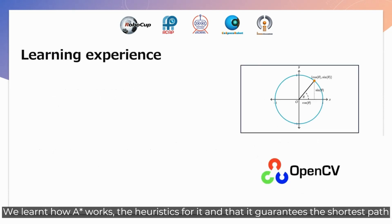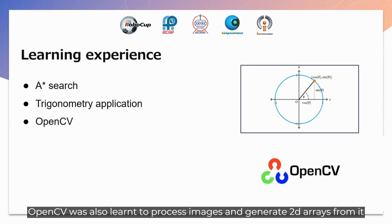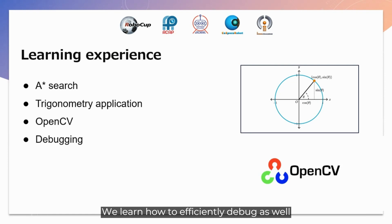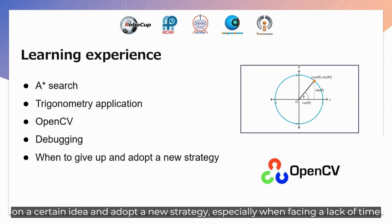We learned how A* works and its heuristics and that it generates the shortest path. We learned how trigonometry can be applied to many things despite seeming unrelated to robotics. OpenCV was also learned to process images and generate 2D arrays from them. We learned how to efficiently debug with the help of visualizing things and debugging tools. Most importantly, we learned when it is time to give up on a certain idea and adopt a new strategy, especially when facing a lack of time.